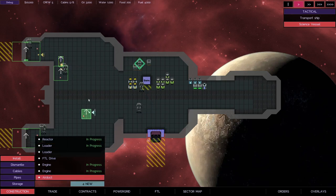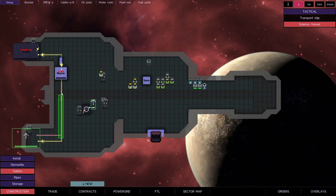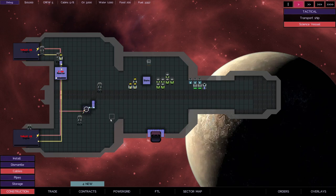At the moment the crew are running around like headless chickens, setting everything up as I'm telling them to do it. We'll let them get on with this for a little while and then come back and see what the ship looks like once everything's built.